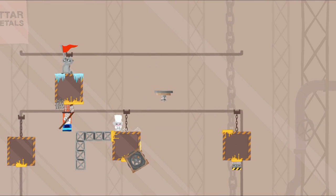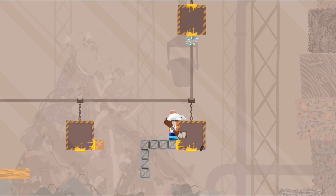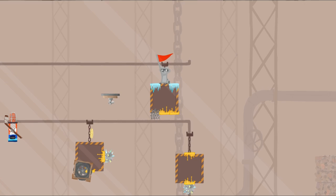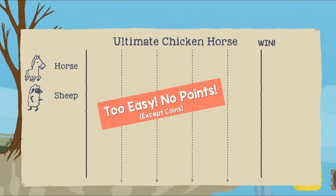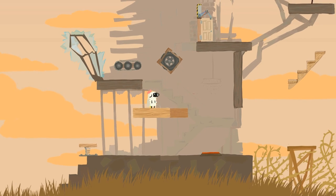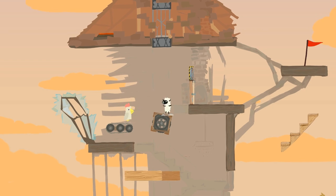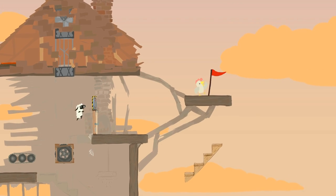Each game is broken into rounds, where players are to clear the level from one side to the other. Completing the level will award you with a point at the end of the round, while not completing the level will put you further behind your competition. If both players reach the end of the level, then the round will be nullified for being too easy. This scoring system makes for a delicate balancing act, as you need to make levels that are easy enough for yourself to complete, but difficult enough for your opponents to die on.